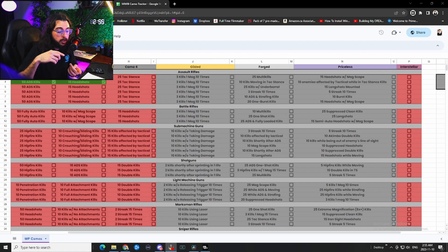If you played ranked and made it to Crimson, Iridescent, or Top 250 and got the camos for them, you can use those camos on Modern Warfare 3 guns. Anything else you cannot use. So if you got the Orion camo, you can't use that on the Modern Warfare 3 guns.